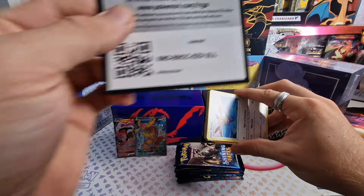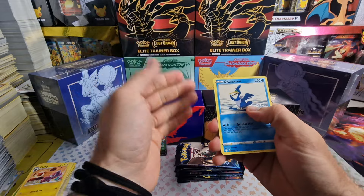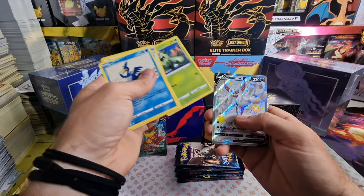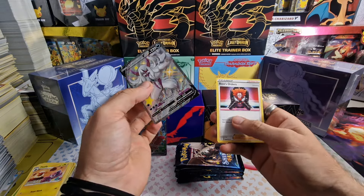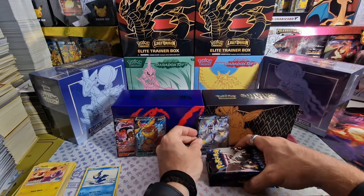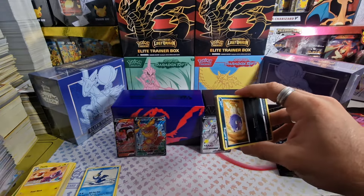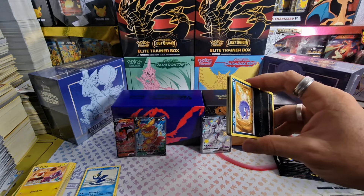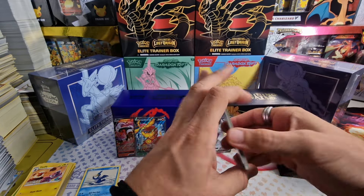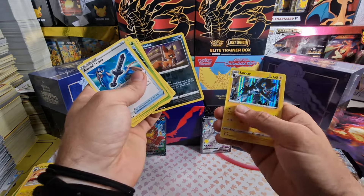Starting off with the Charizard V-Max art on the wrap. Oh, we got something already - imagine pulling a Charizard V-Max out of the Charizard art pack! It's a full art - Grimmsnarl V shiny full art, and Boss's Orders. Starting off with a full art! I think Shining Fates will be a better result than Darkness of Blaze - definitely there's just a lot more pulls, but again not a lot of value. The top card is very valuable but the rest not much higher than 10 euros.